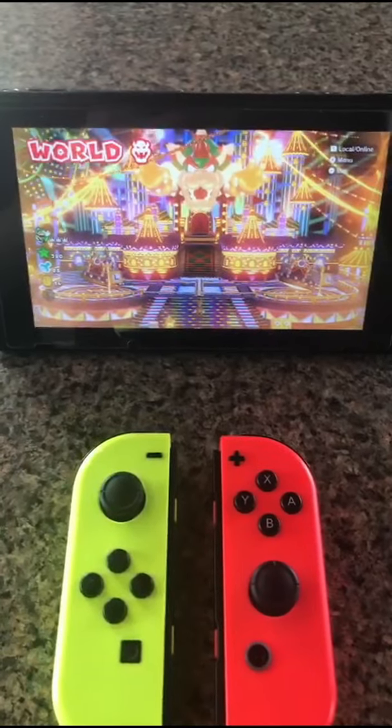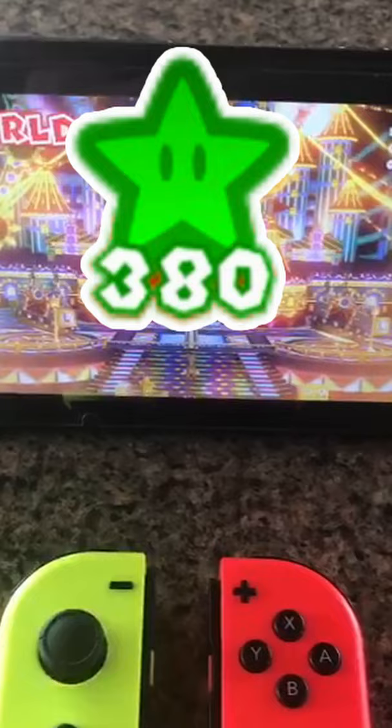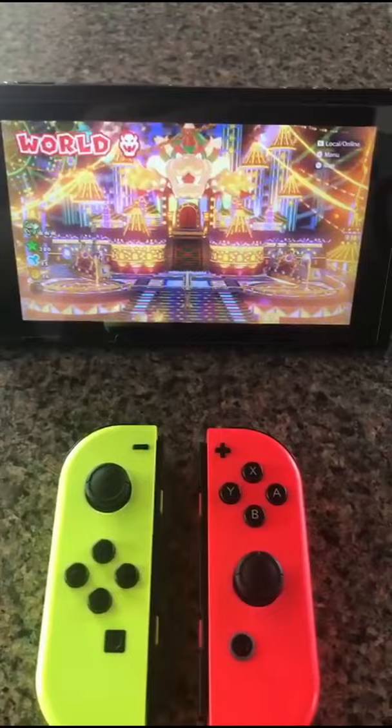Do you want to know what you get when you get crown crown crown lives? 380 green stars, 85 stamps, and every single golden flagpole in Super Mario 3D World?